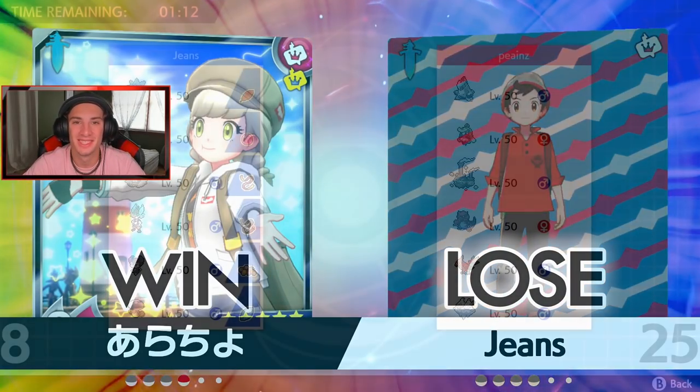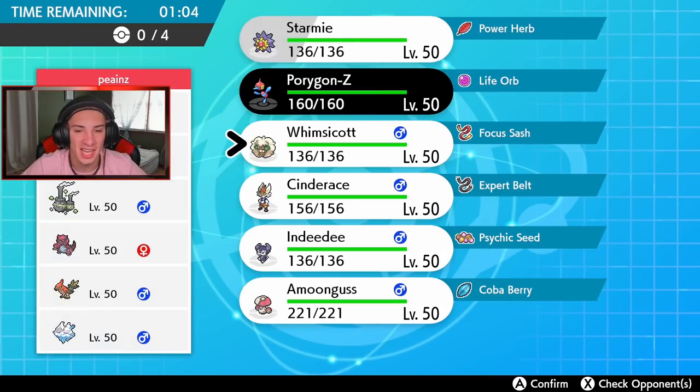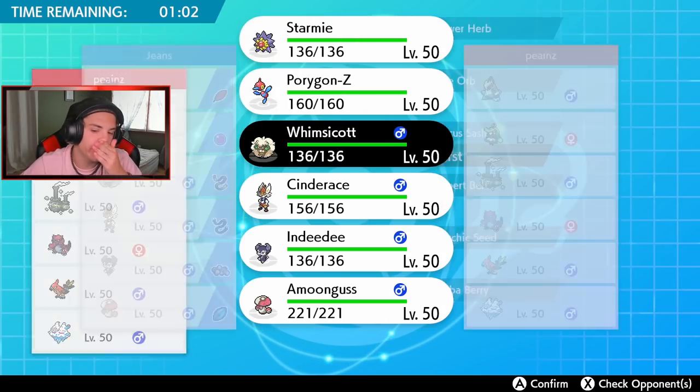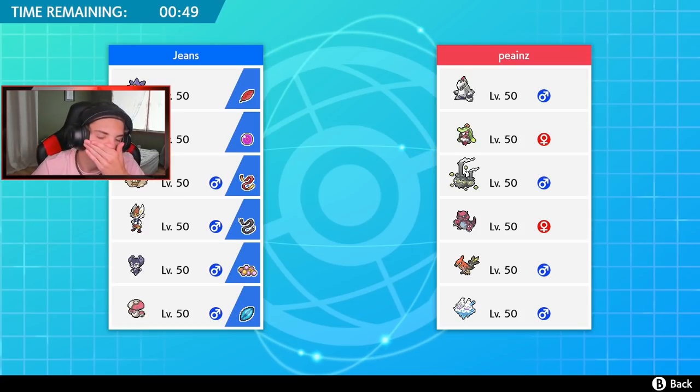Second battle coming at you guys. We definitely have to bring Whimsicott out here for tailwind because the opponent has a tailwind user of his own — we don't want to lose the speed advantage. Do I go Indeedee as well? Not too sure. I think we definitely need Cinderace, and maybe Starmie — Starmie would benefit from the Psychic Surge terrain.